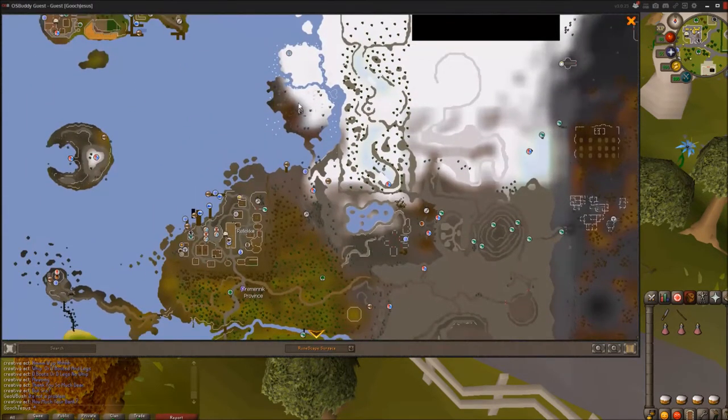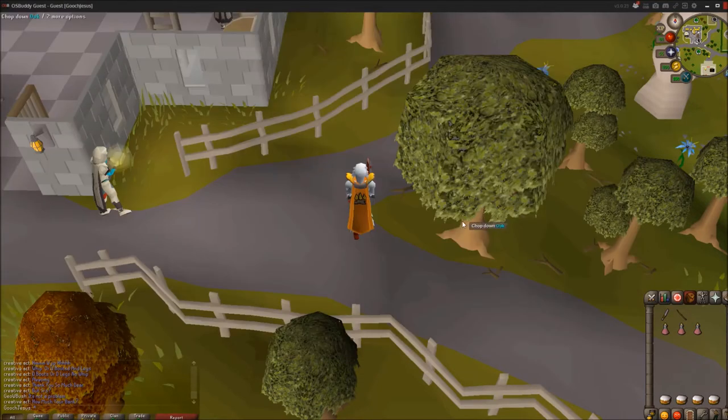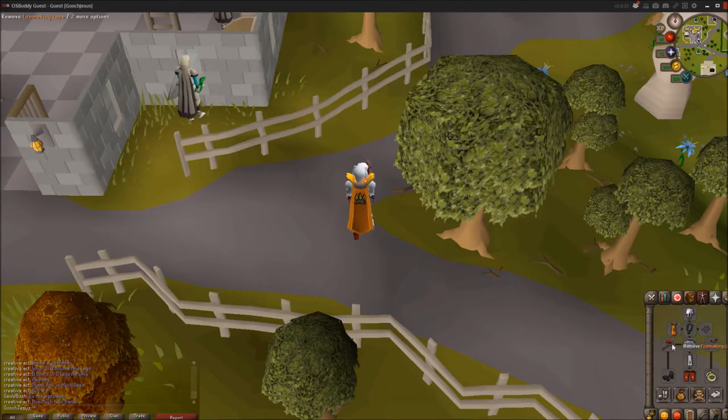Now, to get there, you're going to be going all the way up here to the pitfall traps. But before we get on our way, you're going to need a knife, a teasing stick, as well as any kind of hatchet.